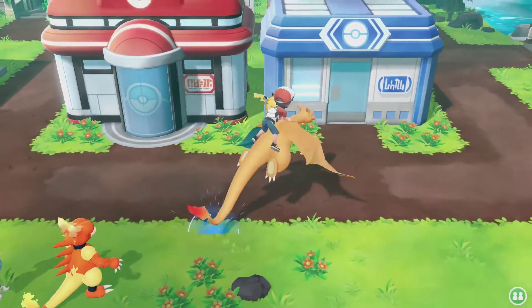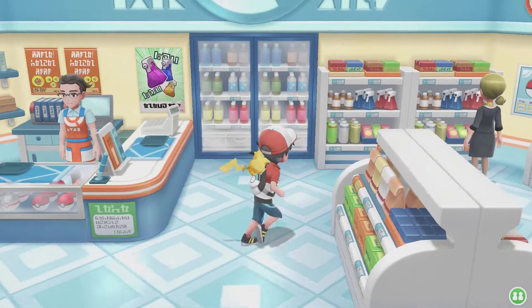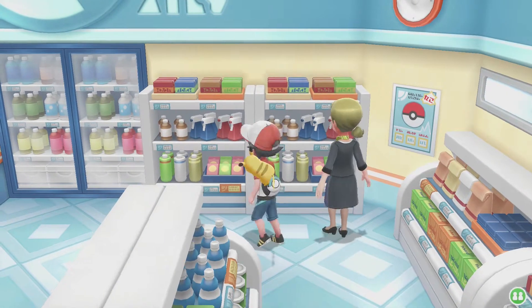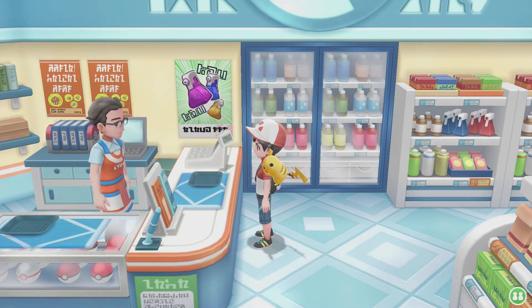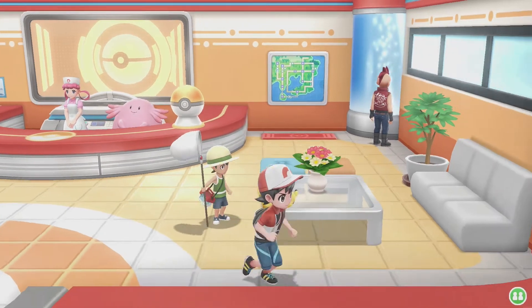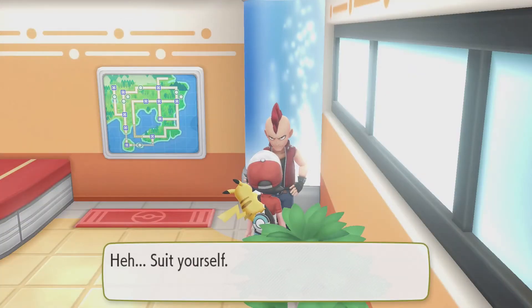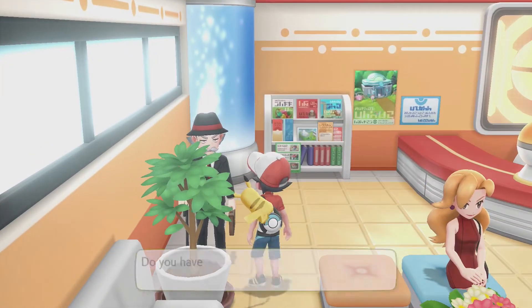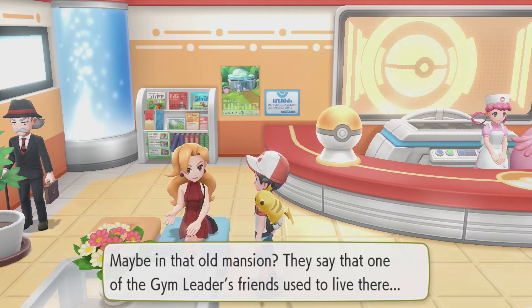Wait, is this where we get Moltres? Or is it the next island? I don't think we need any items — maybe recovery items. Let's talk to this nice guy over here. We're gonna go into the Pokemon Center and speak to a few people around here. A dark type Grimer — okay, I don't have one. Considering we have GTS, I don't think that's exactly too hard now.